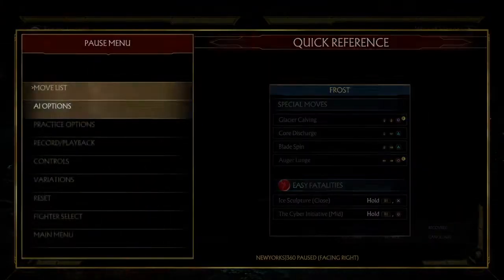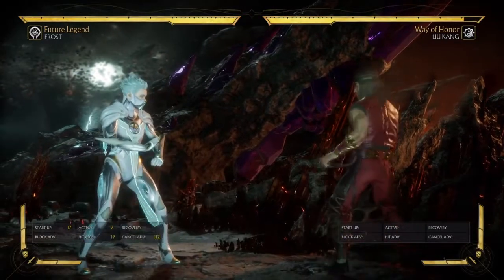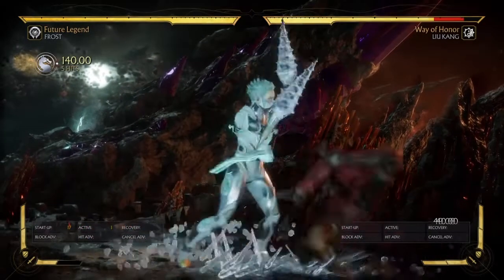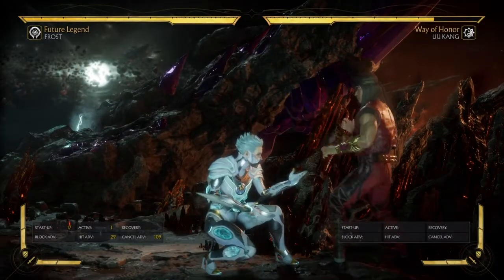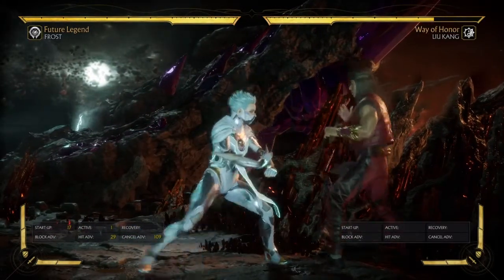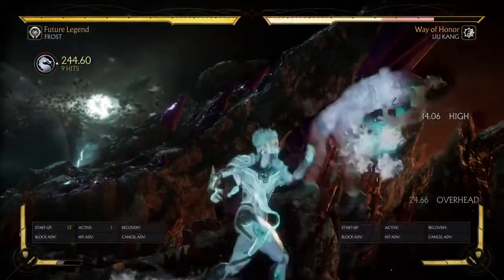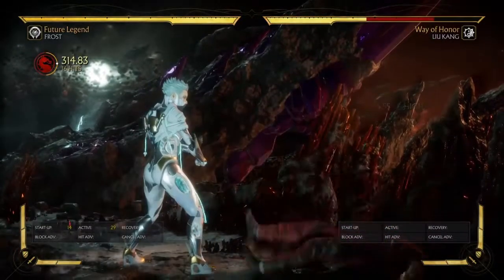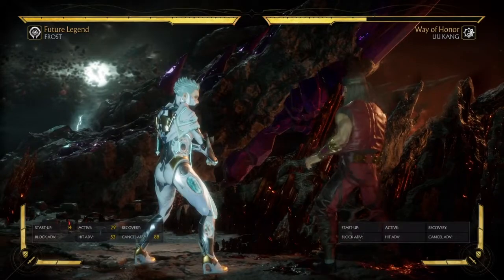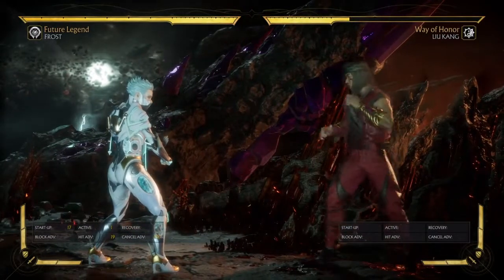Just to go over her combo enders: this common ender leaves you at a solid 19 frames of advantage, sometimes more. Auger Lunge when meter-burnt leaves you at 29 frames. However she has better options that do pretty much the same thing. Going over her bread-and-butter combo and finishing it with Bladespin, you have 53 frames of advantage — literally double what Auger Lunge offers.